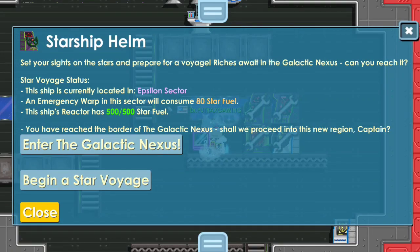Jika kalian masih pemula, gue saranin kalian untuk melakukan Startopia di sektor Beta maupun Alpha, karena skill fail dari sektor-sektor tersebut sedikit lebih rendah. Disini gue udah berada di sektor Epsilon, karena di sektor Epsilon hadiah-hadiahnya lebih banyak dan lebih mahal ketimbang sektor-sektor sebelumnya seperti sektor Delta maupun sektor Beta.